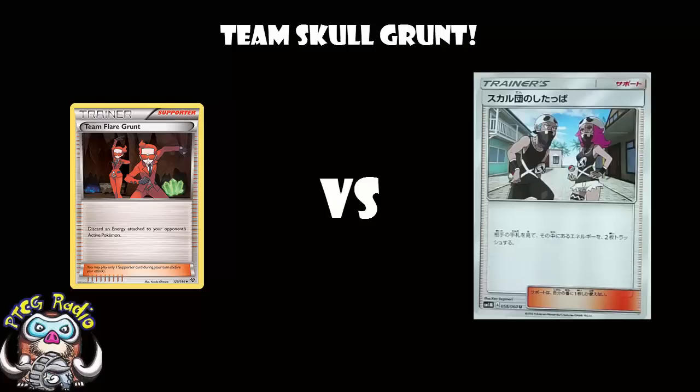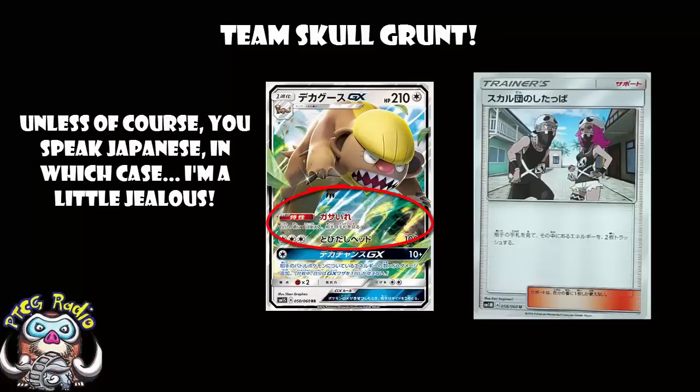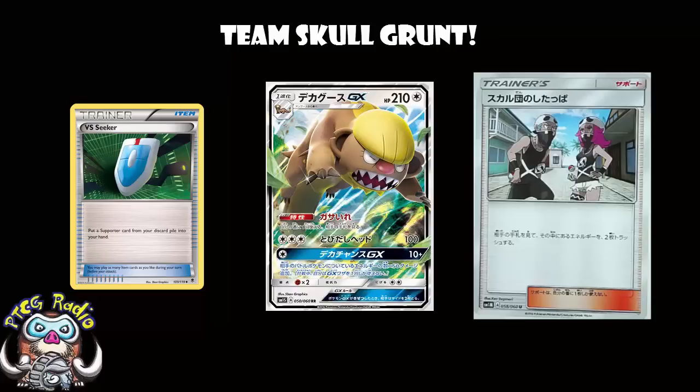However, there is a card — I did a video about this a while ago, link in the description — that we might have forgotten about: Gumshoos GX. Now, you can't see it there because it's all in Japanese, but his ability allows you to look at your opponent's hand once per turn. So if you want to play Team Skull Grunt, you can use Gumshoos GX — and I argued in that video that a lot of decks should be playing a 1-1 Gumshoos GX line, and I stand by that. Then you're only playing Team Skull Grunt where you know it's going to work. This seems to me the kind of card where you'd play it if you were also playing Team Flare Grunt — one of each — using Versus Seeker to reuse whichever one is more useful at that particular moment.